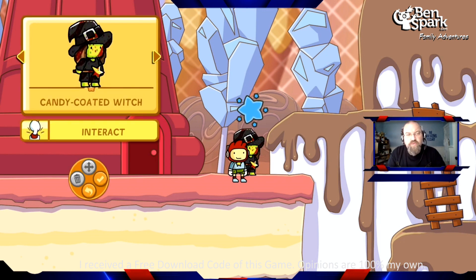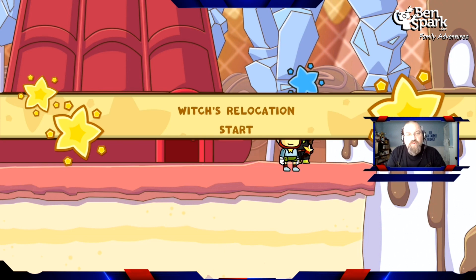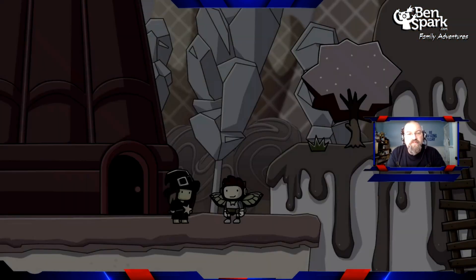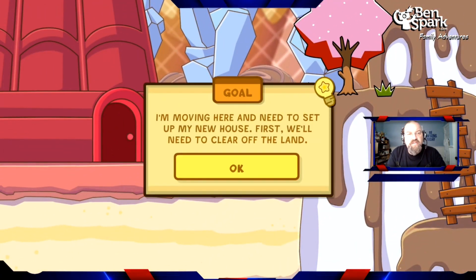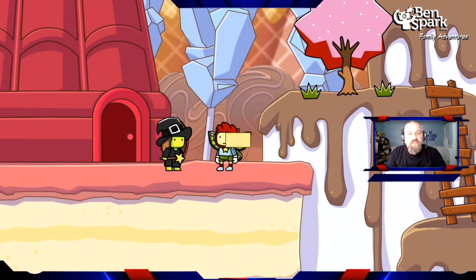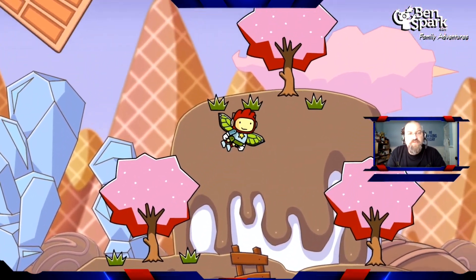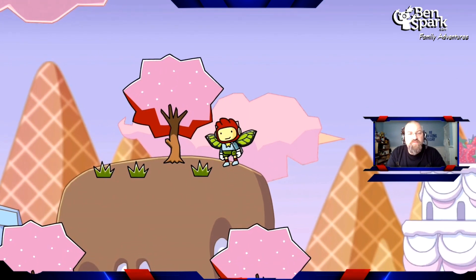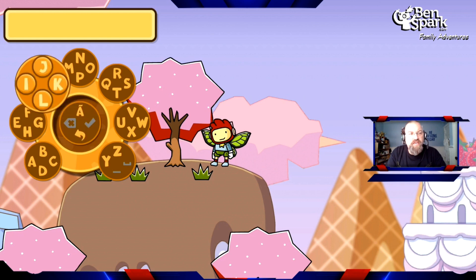I'm in this world and I'm going to interact with this witch. She's relocating and needs help to set up her new candy home. So I have some things I need to clear — she's got some grass and some trees. I'm going to use Maxwell to create a new object.